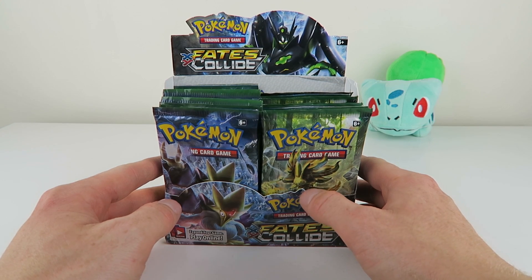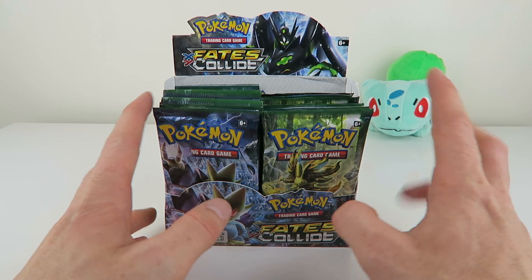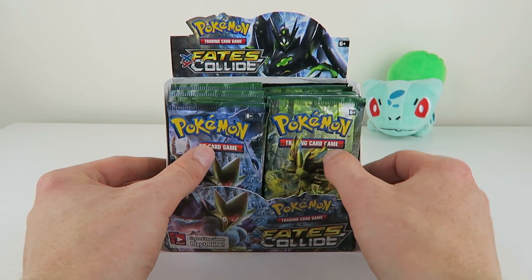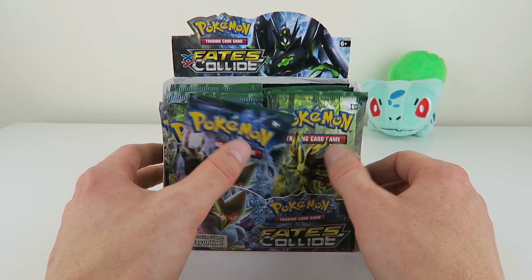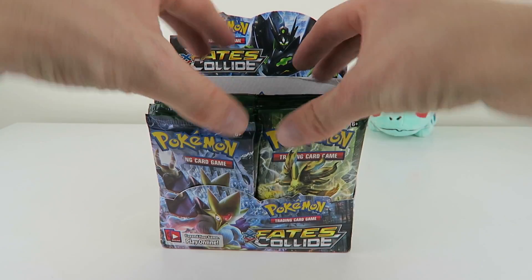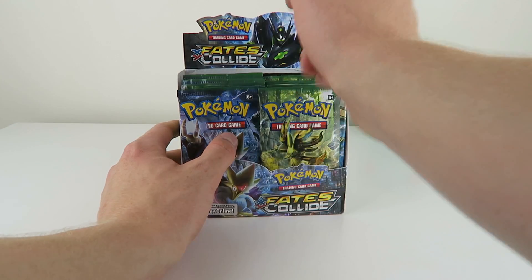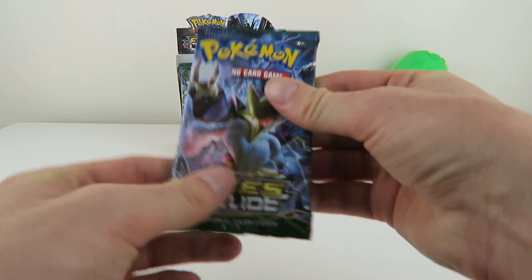Hey everyone, it's the English Trainer here and welcome to part two of my Fates Collide booster box opening. I'm opening nine packs in each part. Last part, if you want to go back and watch it, the link should be in the description. I've got some pretty decent pulls — a few break cards, but none of the character ultra rares and no secret rares. So we're going to open nine packs again, going across from one side to the other.